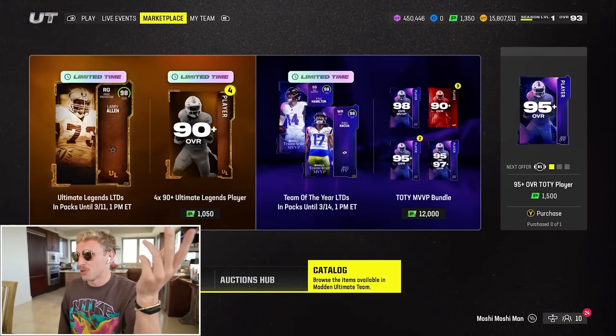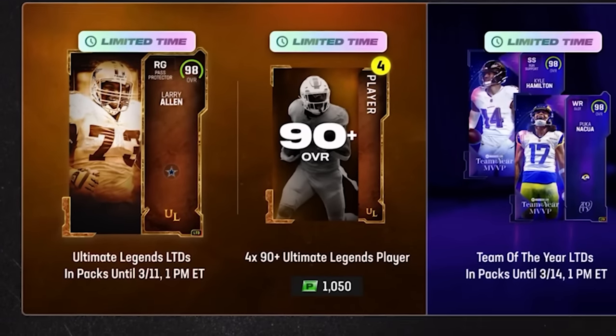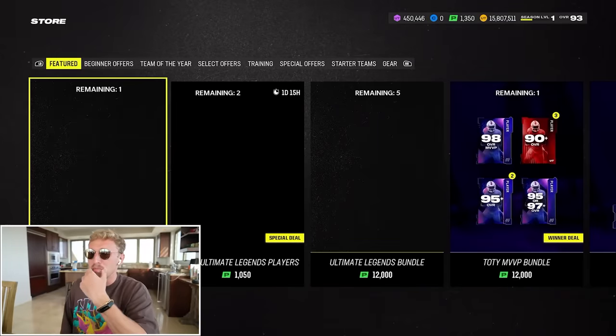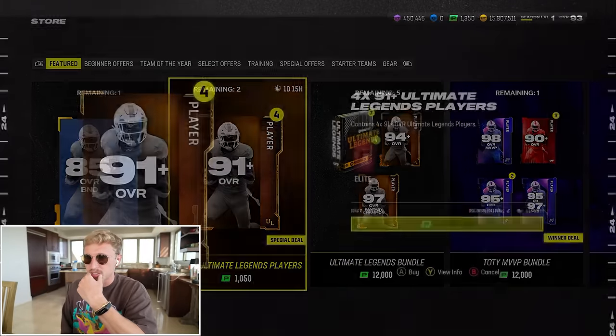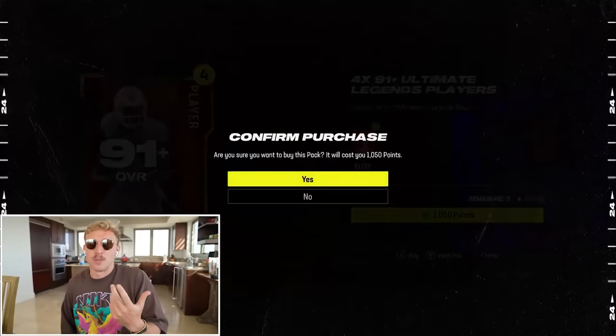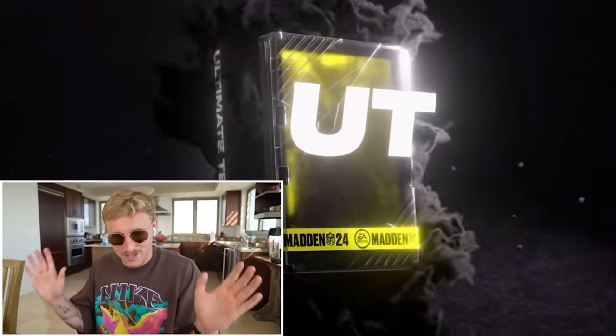I wasn't actually going to open any packs today, but these Ultimate Legends packs have a limited Larry Allen. Larry Allen is always one of the most expensive cards in the game, just because offensive linemen are crazy expensive. I'm just going to rip this four times, 91 plus. If we decide to go crazy with it, we go crazy — if not, whatever.